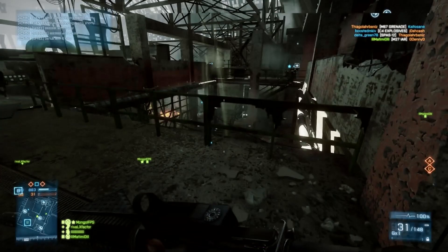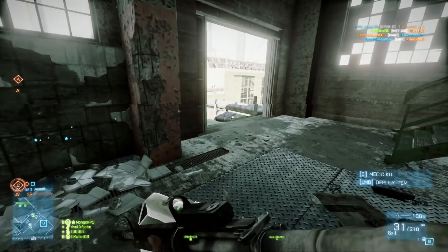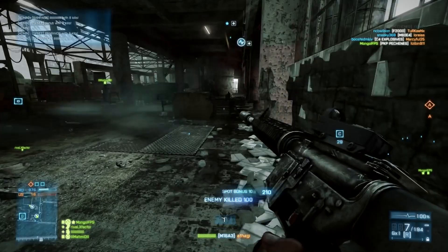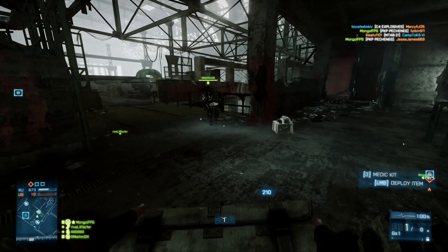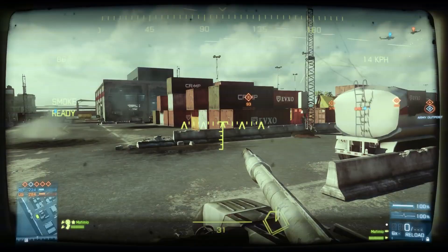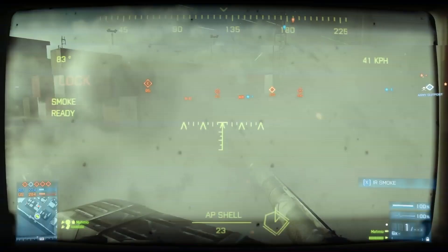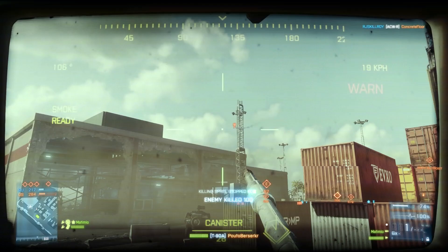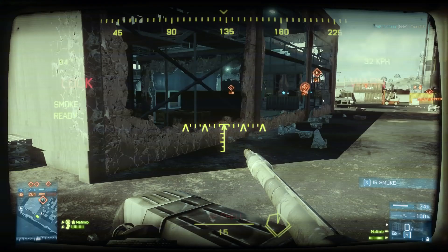Regardless of whether it marks a target, it doesn't mean they're going to die — it just means you're aware of the area the fire is coming from. It's designed as a real-life safety thing: if soldiers know where fire is coming from, they can avoid it or direct fire to that area. It's not really fair to compare it to a wall hack — it's not auto-aiming, it's just marking the target for a couple of seconds. Given to the recon class in exchange for the MAV or TUGS would probably be a good fit.